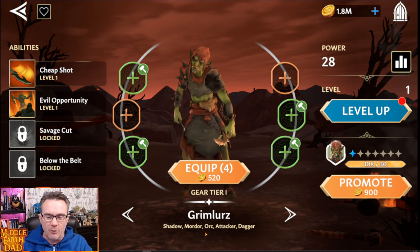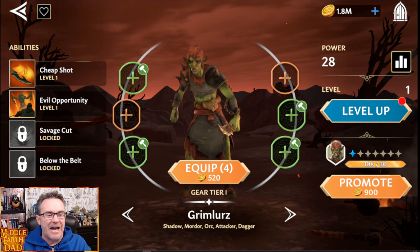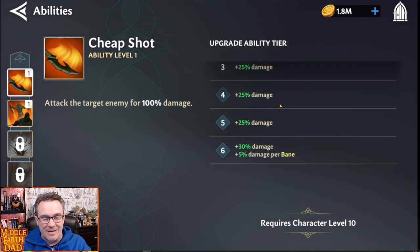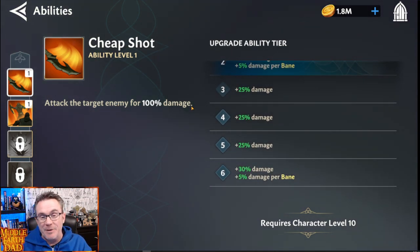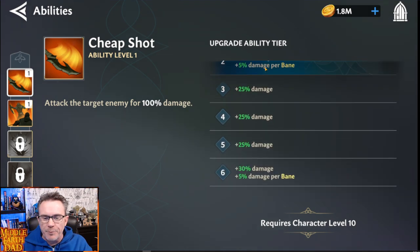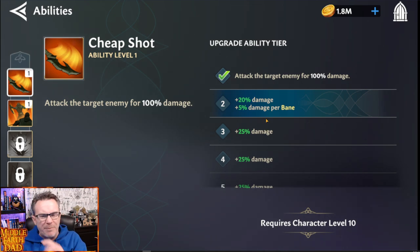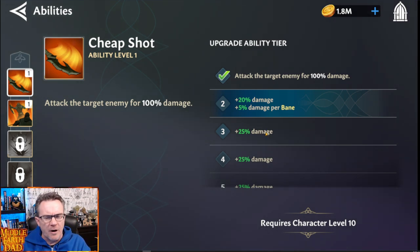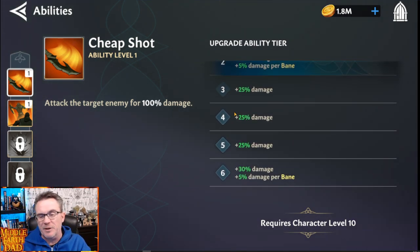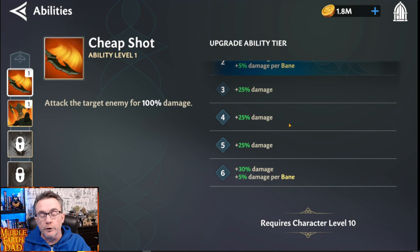Grimlers is your attacker — Shadow Mordor, an orc, dagger. Cheap Shot is just straight damage: attack the target enemy for 100% damage. He then does bonus damage per every Bane on the target — 5% then up to 10% more damage per Bane, stacking up to over 200% damage. Evil Opportunity attacks twice for 60% and he gains one or two stacks of counterattack when upgraded, so he'll counterattack twice once maxed out. Savage Cut is just damage — jumping in with his dagger — and when upgraded it inflicts bleed: damage and bleed, that's it.